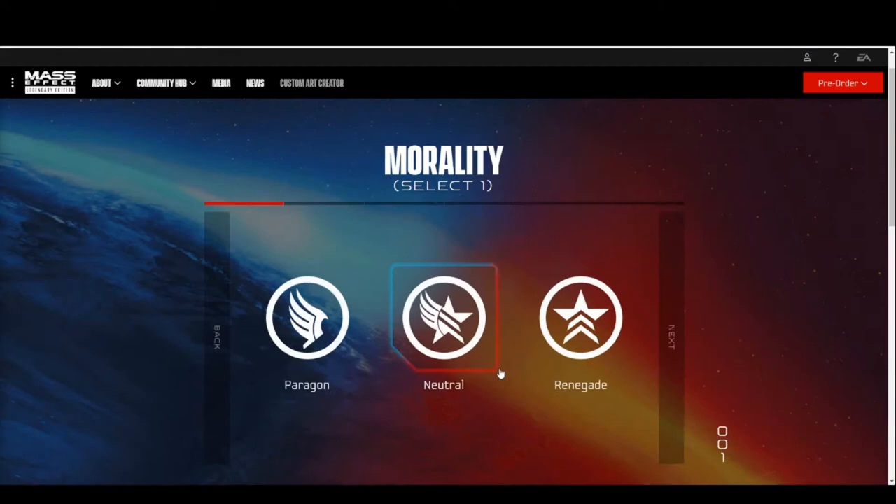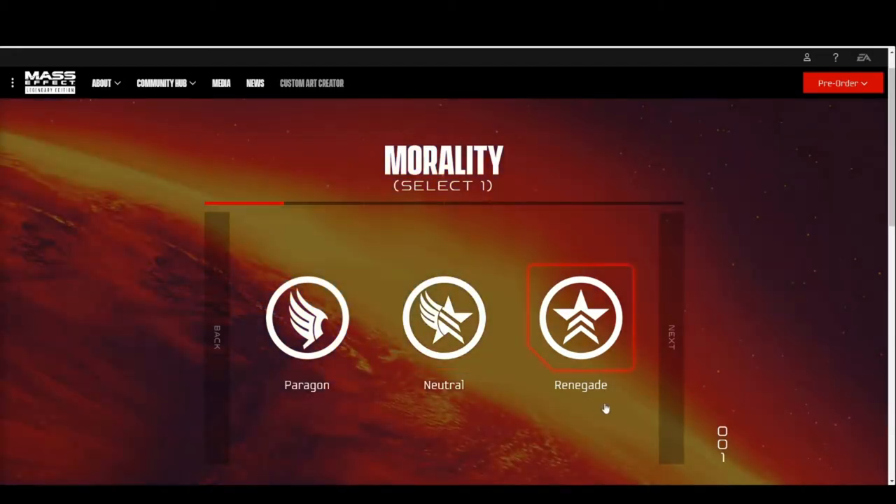You have the option here to start, and what you do is you start off by picking your morality — whether you want to be Paragon, Neutral, or Renegade. Let's go Renegade for this one, why not?